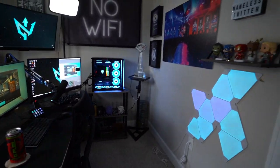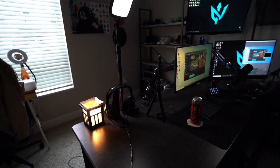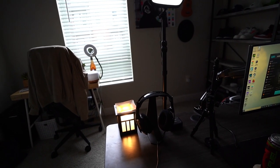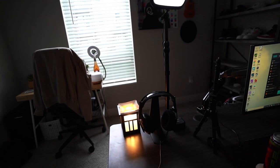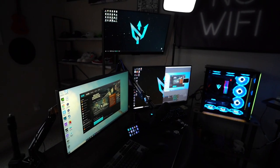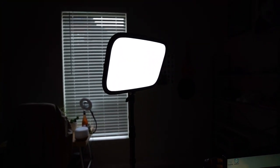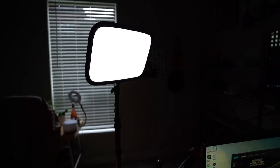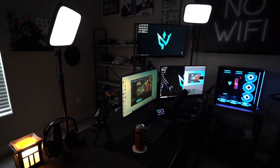Let's get into the actual equipment. Going left to right — first things first, you've gotta have some good scent going on in the office, so that is a wax burner right there. It smells fantastic and just uplifts the room. The Elgato Key Lights — I have two of these. This is how you get that good skin tone and make yourself look great when recording content. I wouldn't say they're necessary but they're important if you want to level up your content creation, so I highly recommend those.